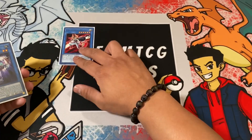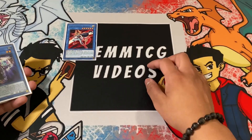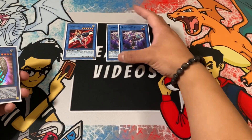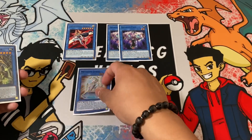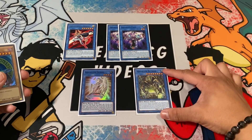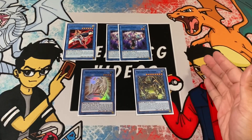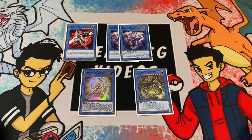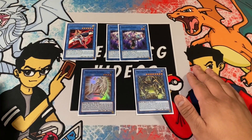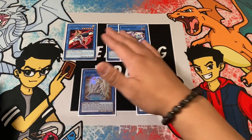Moving on to rituals — we've got the one and only Benten, sad face. No more searching like crazy, but we do have the Megalith package in here. We're running two copies of Megalith Full, one copy of Ophiel, and one copy of Bethor. The Megaliths really help out this deck a lot and get you an extra Benten search, so you're guaranteed to grab either a Manju or your Artifact Scythe. The fact that Artifact Scythe is searchable through Benten is really good.